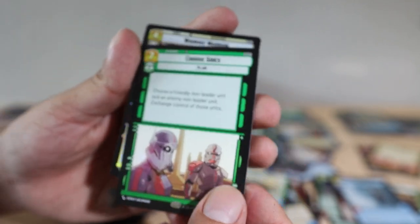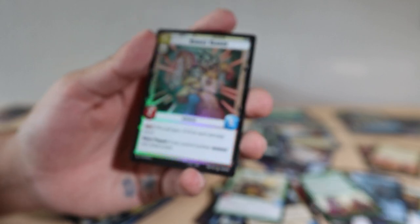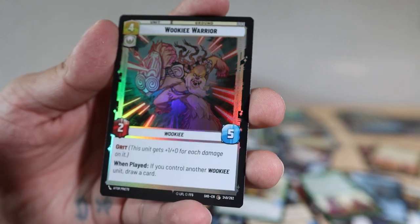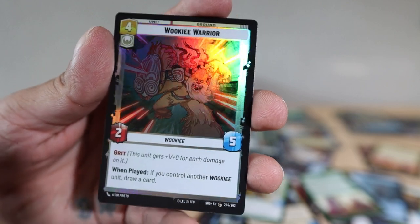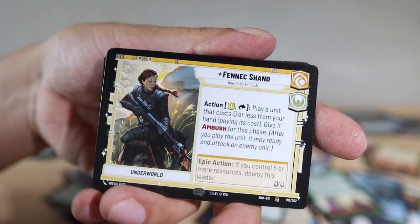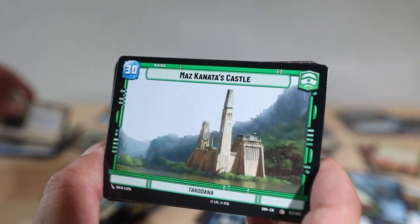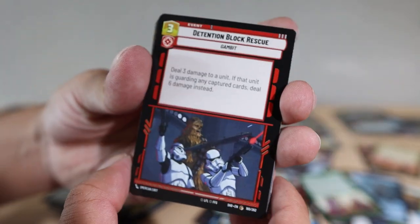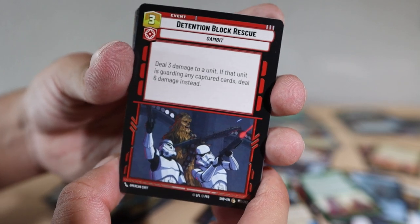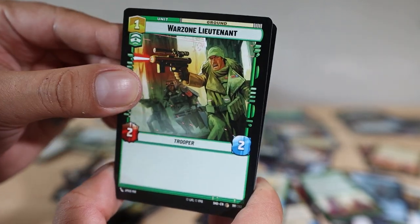Finally another rare — come on, give us something good. We got a Wookiee Warrior — I love this artwork though, that looks really cool. I would love the hyperspace version of this character. Fennec Shand, Maz Kanata's Castle, Detention Block Rescue, Chewie, and War Zone Lieutenant.